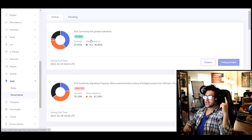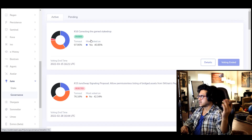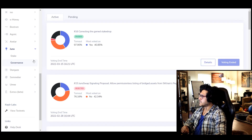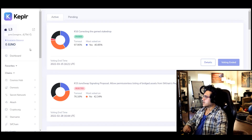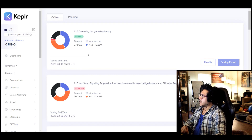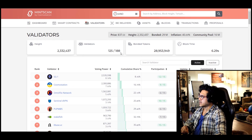So first, you've got to stake ATOM, OSMO, JUNO, and whatever else like HUAHUA that you want to support. Second, vote — participate in all governance. It's very simple. Voting is pretty much available for every chain. If it's not on Kepler, they'll give you a specific link — just follow them on Twitter. We also have Minscan, which is very handy.